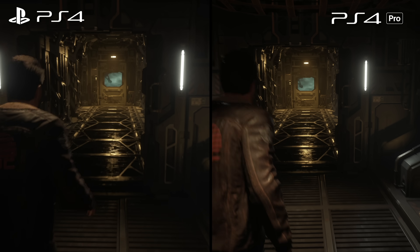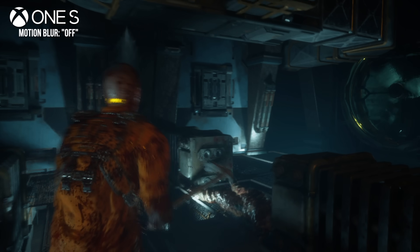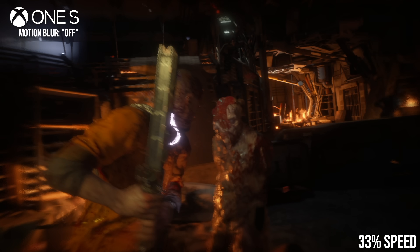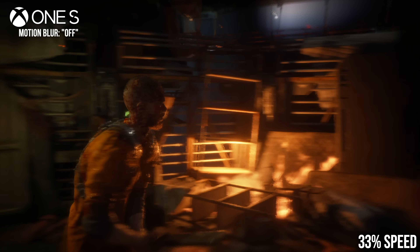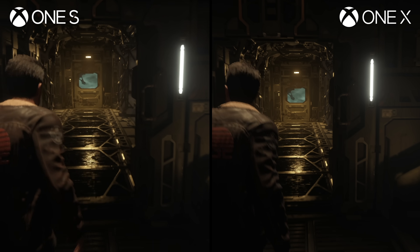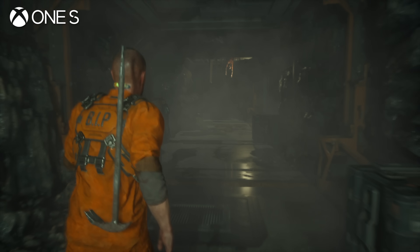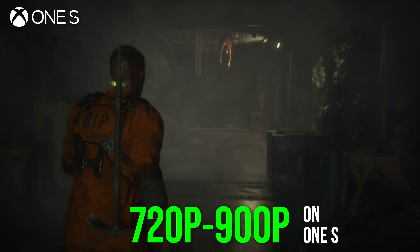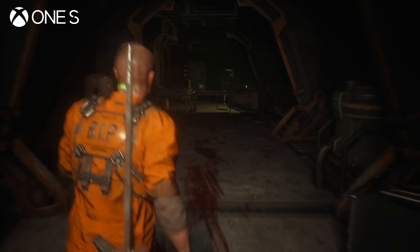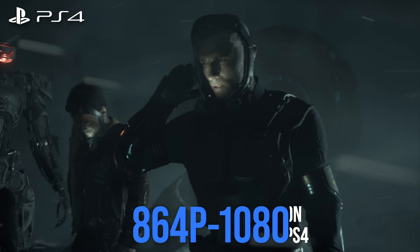The biggest difference between the last-gen machines lies in rendering resolution. Callisto is a tough game to pixel count — most notably because the motion blur setting seems to be bugged on last-gen consoles and can't be turned off at the moment — but these pixel counts should be indicative of the resolutions you can expect in general play. Xbox One S exhibits the most variability; I counted results as low as 720p and as high as 900p, and it seems to spend a lot of time between 800p and 900p.